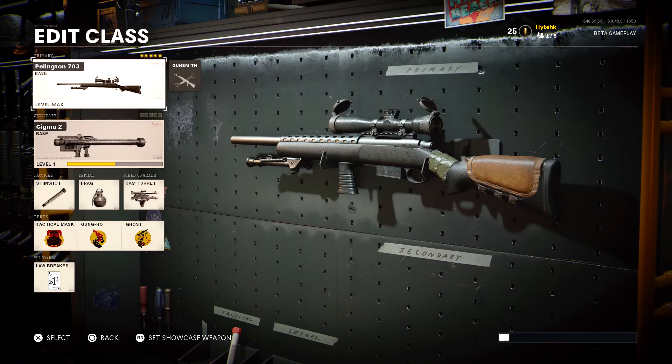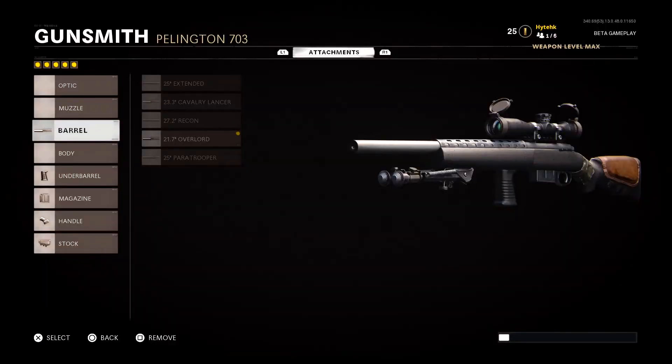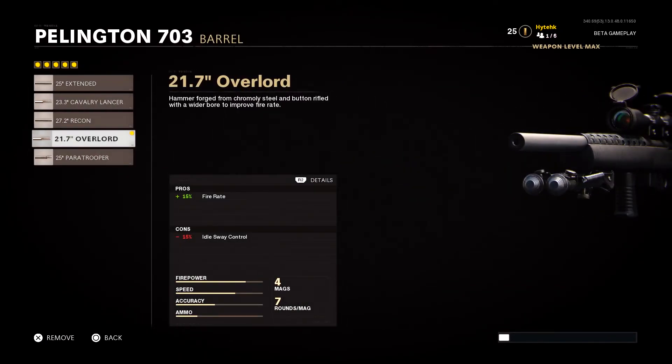Here is the class setup we are currently rocking on the Black Ops Cold War beta. In our primary slot we are running the Pellington 703 sniper rifle. We do have it level max so we have all attachments available for this beta. The first attachment is the barrel — we are currently running the 21.7 Overlord Barrel, which gives us a 15% increase to fire rate. The tradeoff is a 15% decrease to idle sway control.